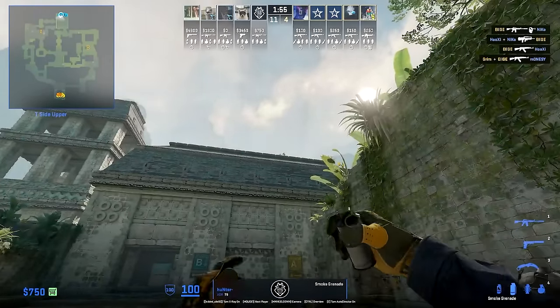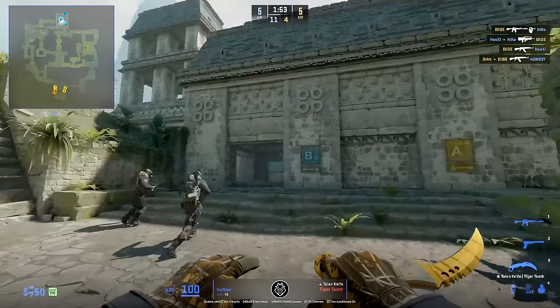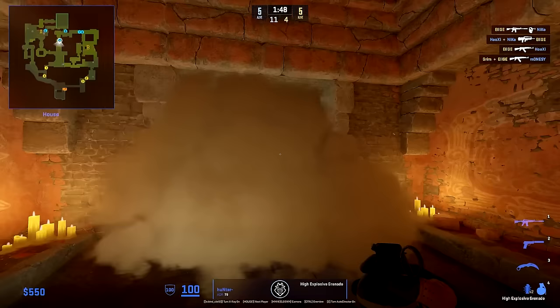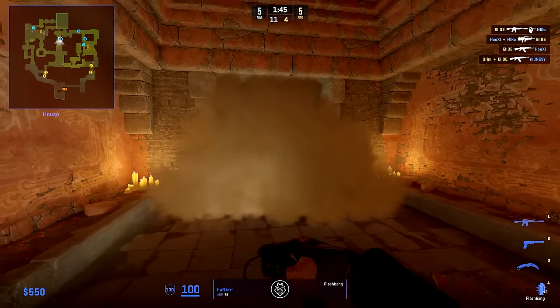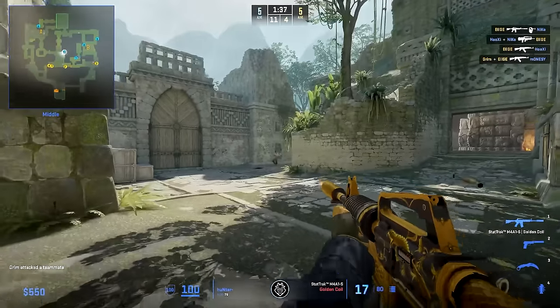This round starts with the early bottom mid smoke Complexity popularized. Since Hunter is late, he will still throw the utility but make sure to flash before taking middle — to make it look like he is still pushing bottom middle and is not stuck behind a smoke. But this has made him not as deep in bottom mid as he'd like, and Complexity can counter this with a two-man swing while Hunter gets a 1-for-1 trade.